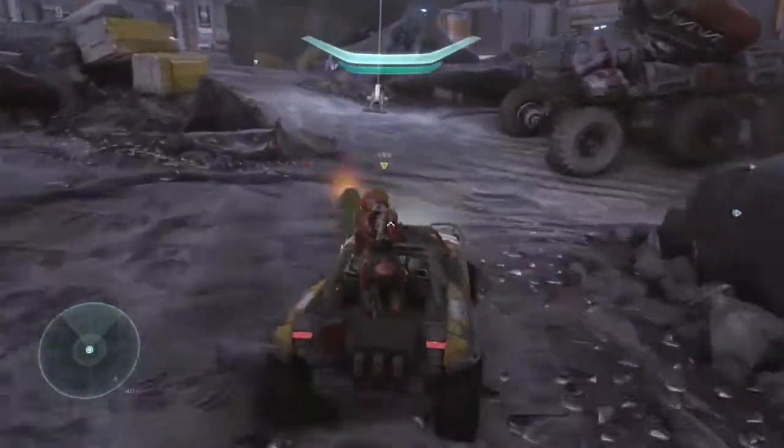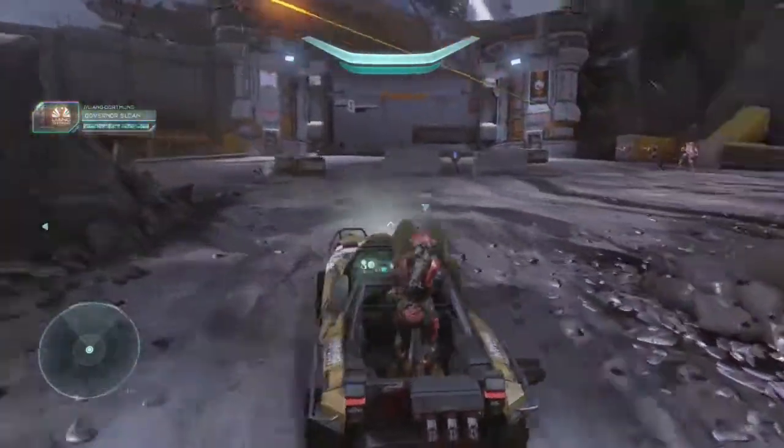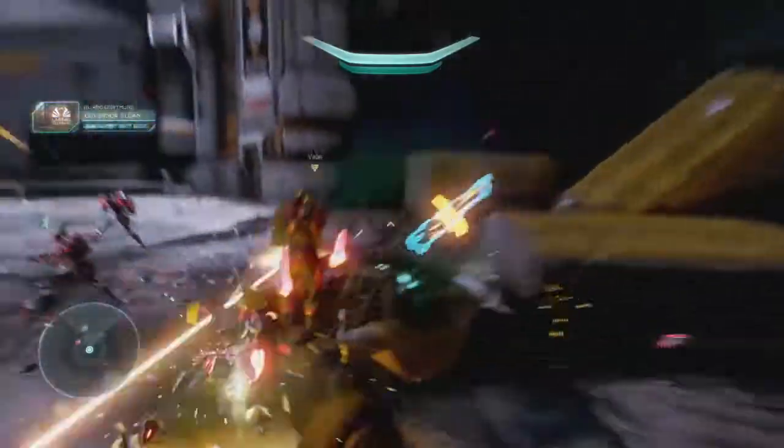Alright, back to easy. Up here, there's a soldier and a few crawlers you want to take out. After that, two soldiers and a turret captain spawn. Once they're dead, the final battle starts.